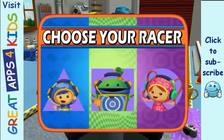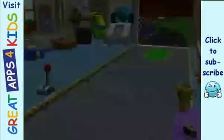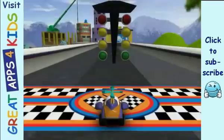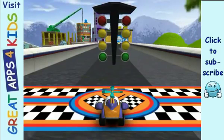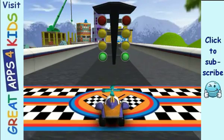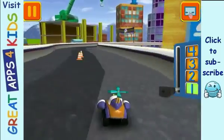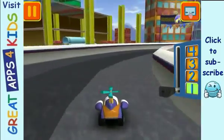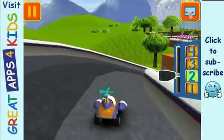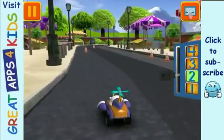Choose your racer. Let's go! It's time for the big race. Collect coins to earn special prizes. Watch out for things on the road that can slow you down. Swipe left or right to change lanes. Woohoo! Great coin collecting, UmiFriend! Move this lever to speed up or slow down.